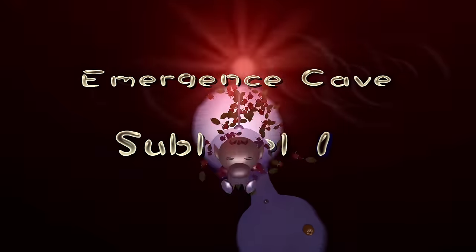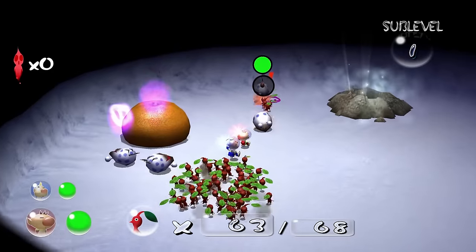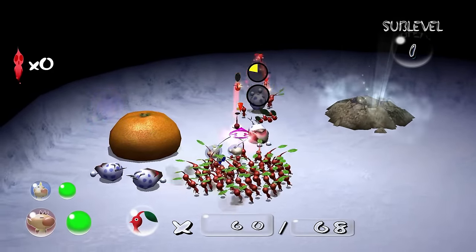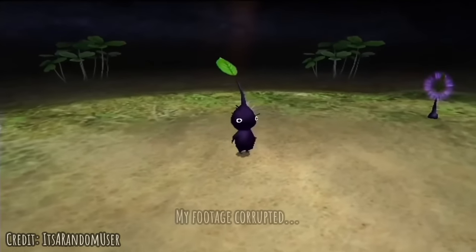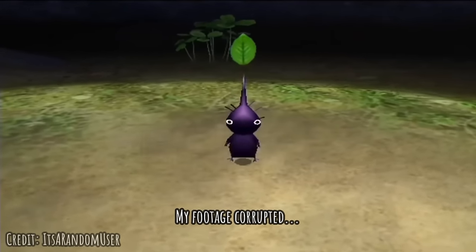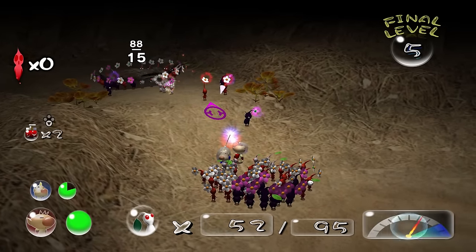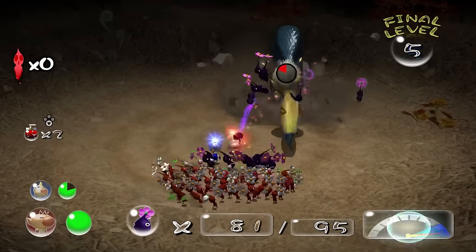The first cave is the Emergence Cave, which somewhat acts as the tutorial, and outside of a few Bulborbs, there aren't too many dangers. In fact, it's in this very cave where you meet the purple Pikmin, widely considered one of the best Pikmin types across the games. They can carry 10 times the weight of a regular Pikmin and are extremely strong, pounding the ground after being thrown.